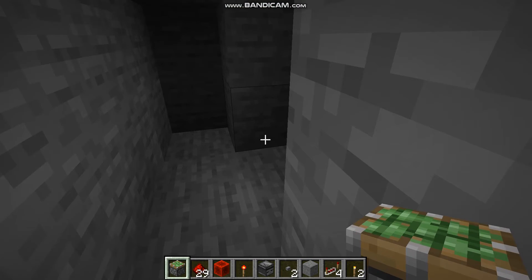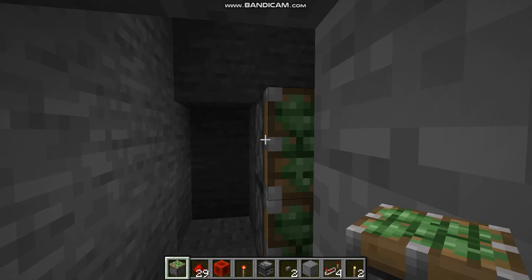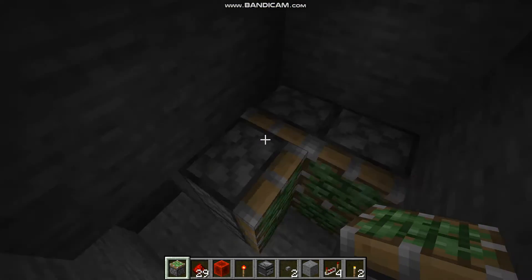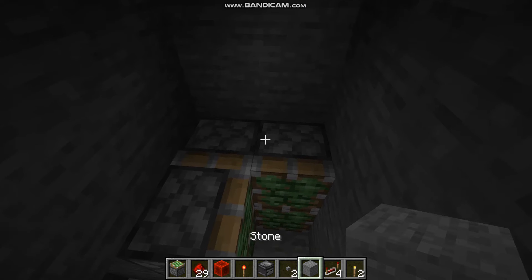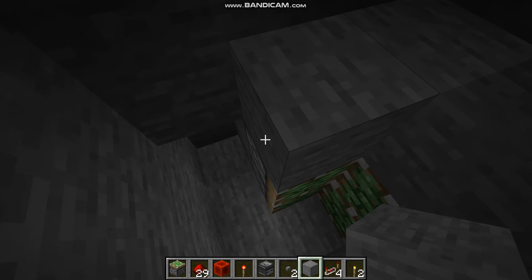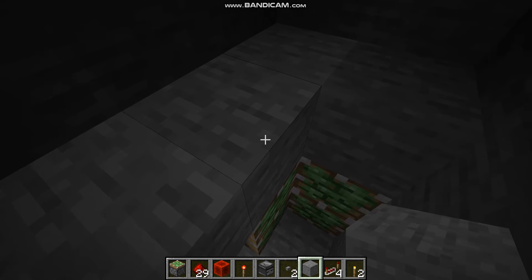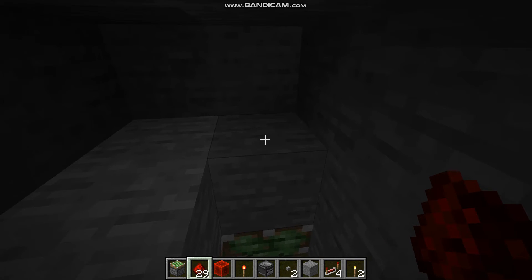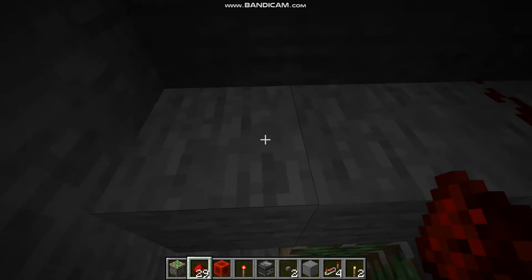Firstly, we're gonna place four sticky pistons right here in the way I'm showing you. Then we're gonna come here and place two more sticky pistons right there in the opposite direction. Then we're gonna go up real quick, take three or four more blocks just like that, and place them right there.